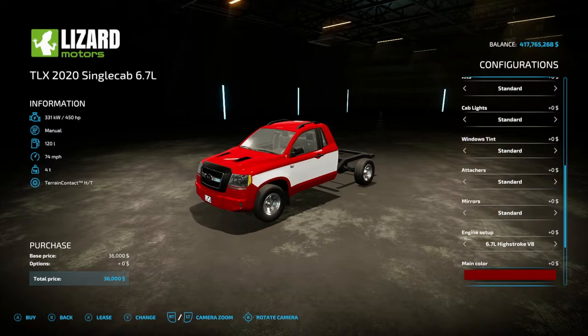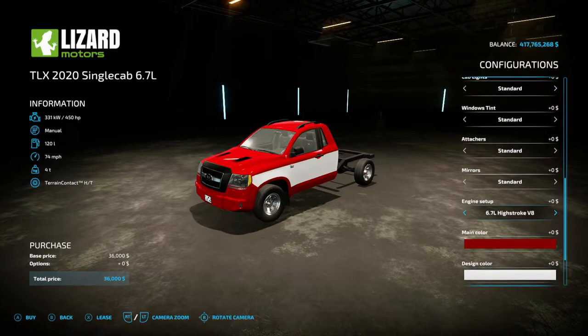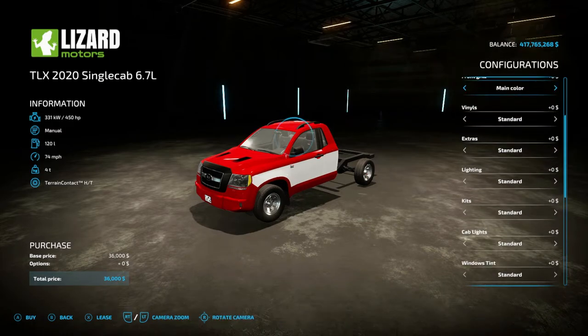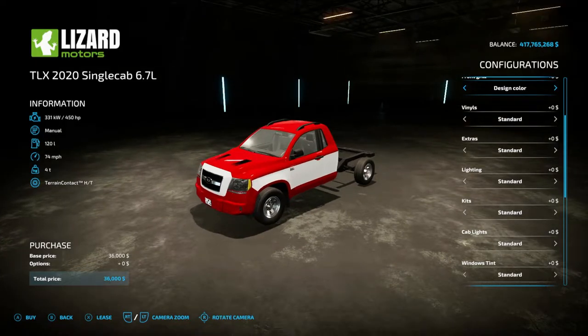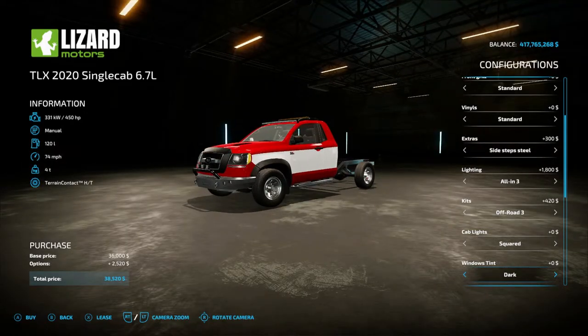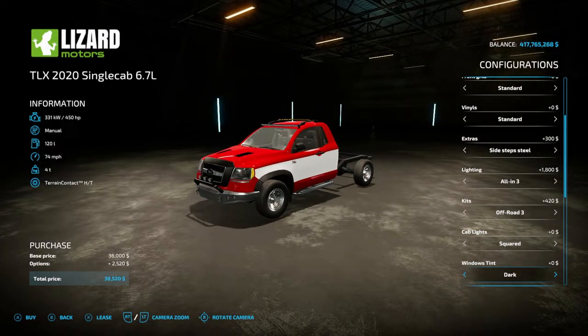For the 6.7 liter version, all options are the same as the standard TLX with the exception of the engine. It comes standard with a 6.7 liter engine, and you also have a 6.7 liter tuned option. Checking through the menus — main color, design color, chrome, vinyls — yes, all of it is basically the same exact settings, just with the larger engine.